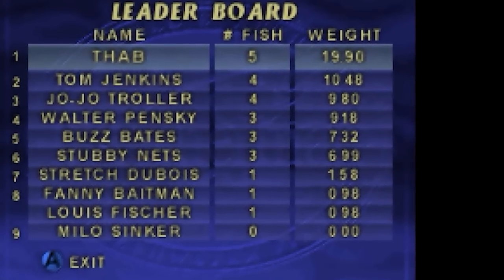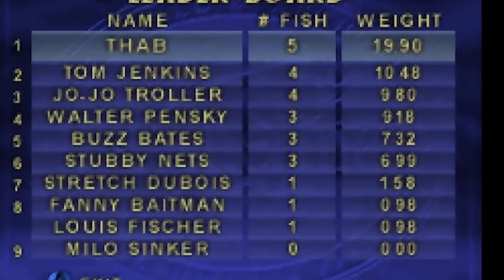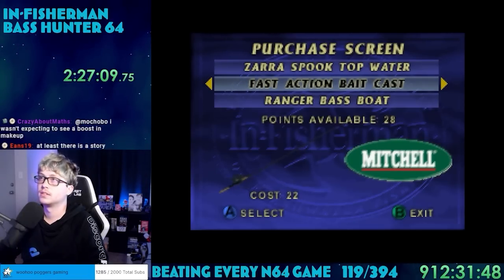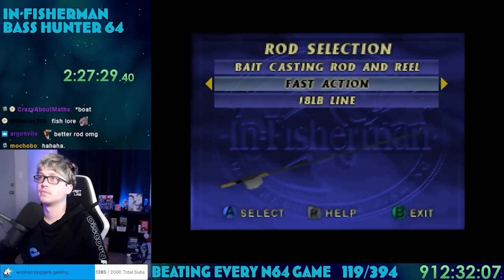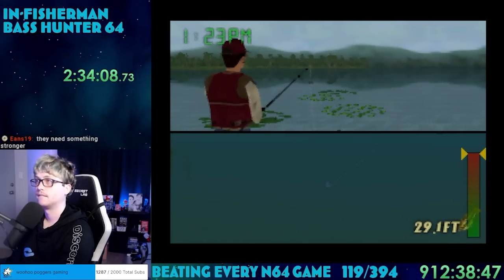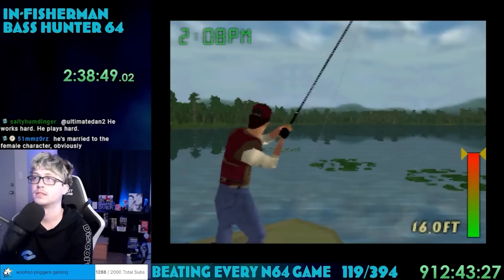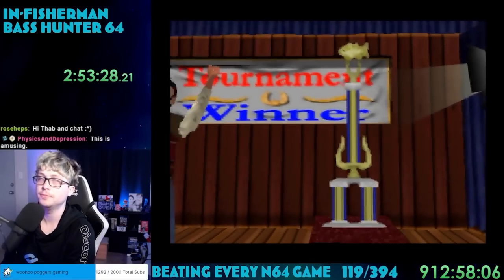The competitor names are kind of wild: Jojo Troller, Buzz Bates, Stubby Nets, Fanny Bateman. It's now winter and we're heading to Florida's Lake Palmer. I'd saved up quite a bit of points, so I bought a fast action bait cast rod — I feel like a rod upgrade is the biggest bang for your buck. This thing had an 18-pound line, quite an upgrade. Now I could set my drag to the max and still be okay. In Florida, the bass seem to hover around deep water areas and these fish just aren't interested in eating, so I had to get used to them completely ignoring me. I absolutely annihilated the competition once again — first place by a landslide.